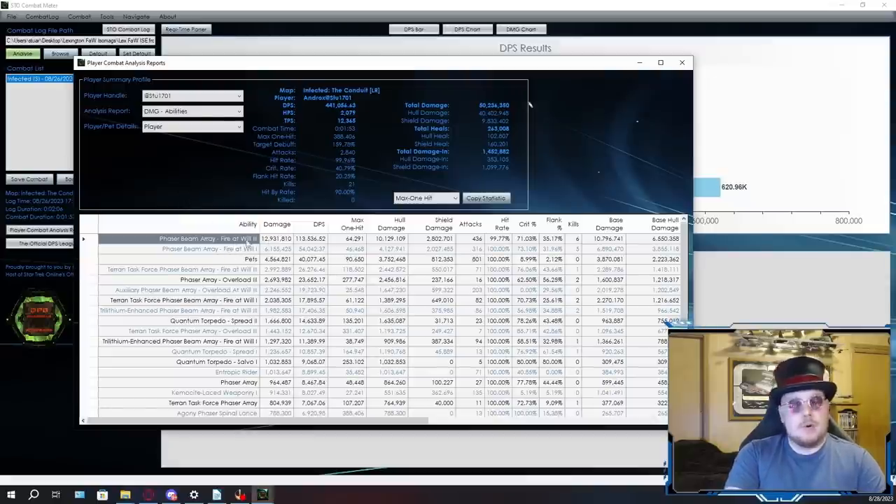Looking at a combat log from an ISE, in the player analysis we can see the difference between Fire at Will 3 and Fire at Will 1: 113k DPS with Fire at Will 3, and only 54k with Fire at Will 1. That's nearly a 50% reduction — though this is going to be a little skewed toward Fire at Will 3 because I was also using the Excelsior 2's console. Still quite a difference.